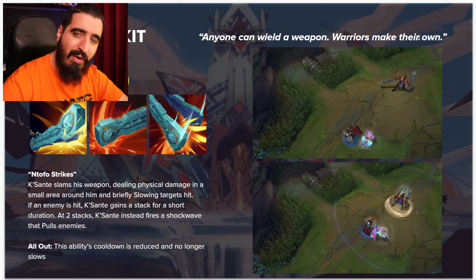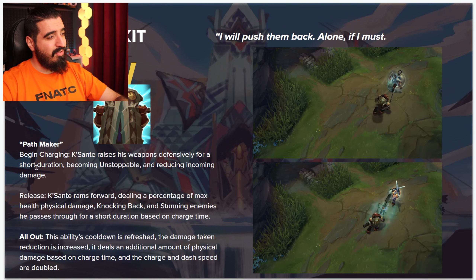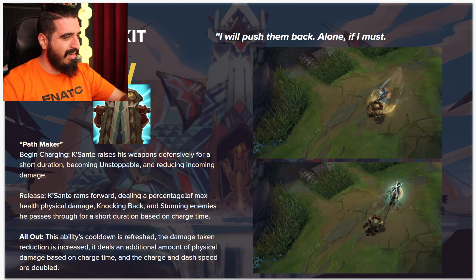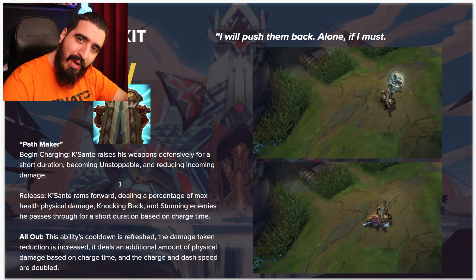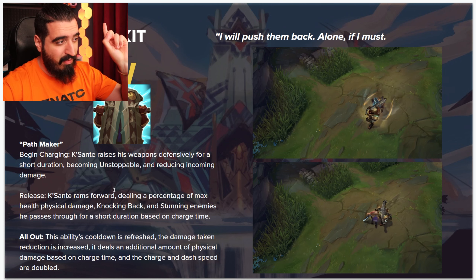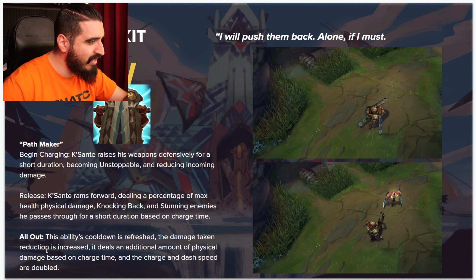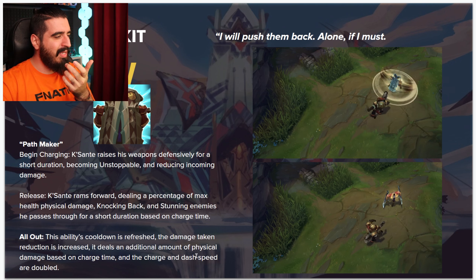The Q is already broken. You don't even need it to be max level — just level one is going to be enough. Now let's see the W, 'Path Maker': begin charging, the champion raises his weapons for a short duration becoming unstoppable and reducing incoming damage. On release, he runs forward dealing percent of max HP damage, knocking back and stunning enemies he passes through based on charge time.